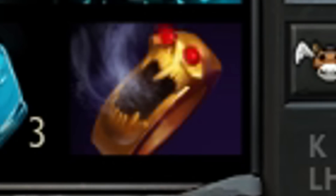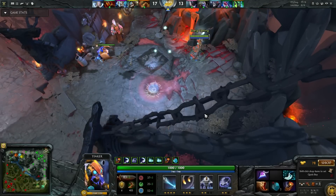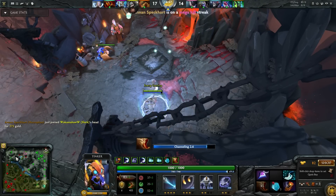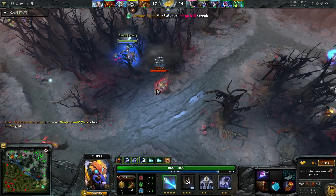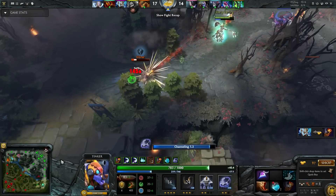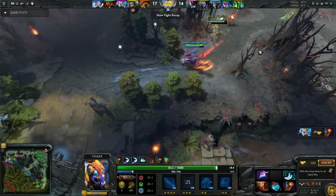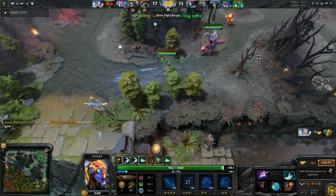For items, you need to get bottle, boots of travel, soul ring, and then blink dagger for early game. This is how I kill with my Tinker. First, cast rocket, blink, laser, rearm, then again rocket, blink, laser, rearm, and then finally rocket and then teleport to your base. Easy.